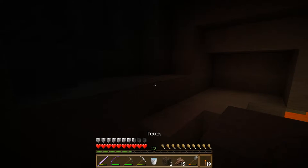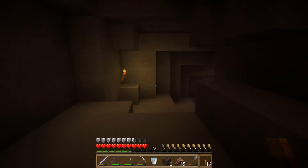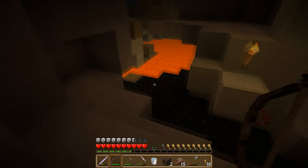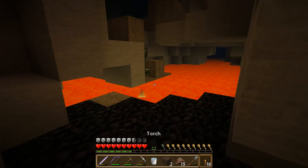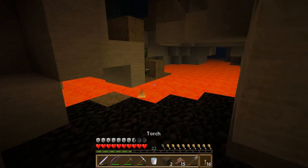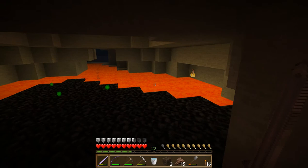We'll just keep clearing along and see if we can't find anything else. There's a nice little creeper over there but he's stuck behind the lava flow, so he can't get to us. Let's just take a couple shots at him — we're out of arrows, yes we are — so we're going to have to fight him with our sword.